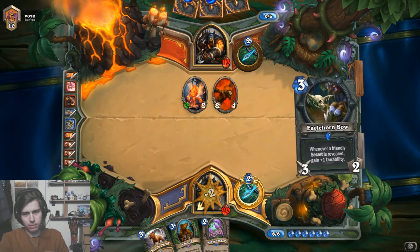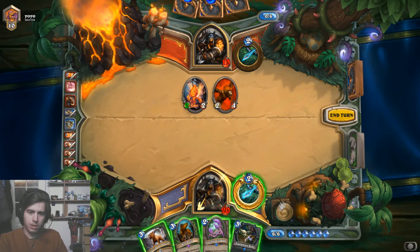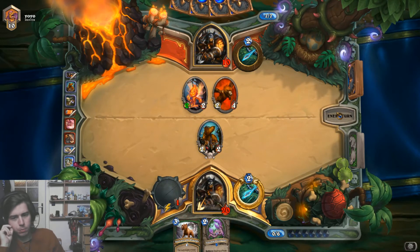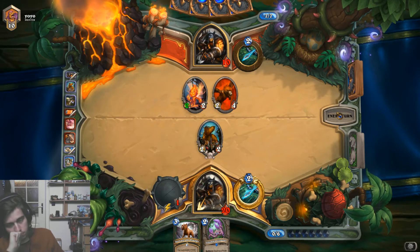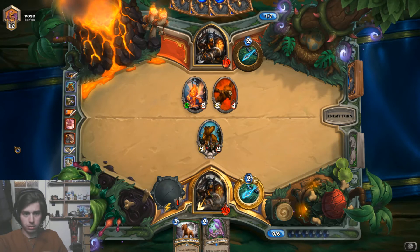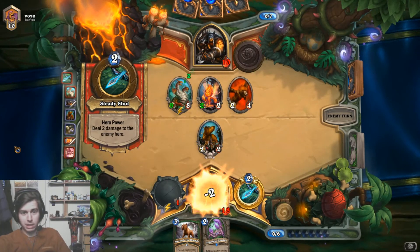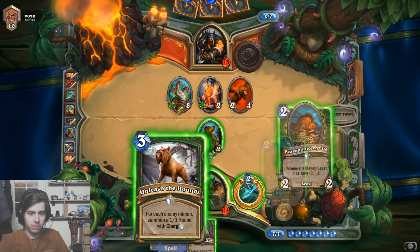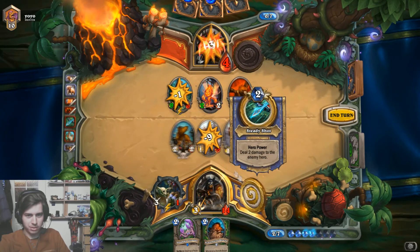I don't think it's time yet for Unleash. We are going full face here. We need to finish this guy. We have at least 5 damage from our bow and hero power, so we need 5 more. If he expands the board, we'll have a big Unleash. And I like this a lot, because we can kill him with the Hydra. Boom — 3 face damage, 3 face damage, 3 face damage. Oh my god, what a nice card. GG.